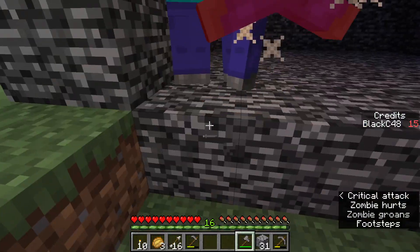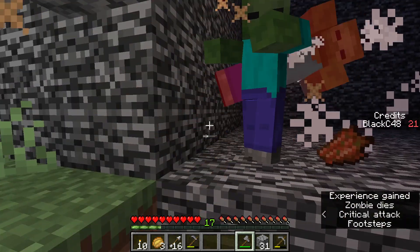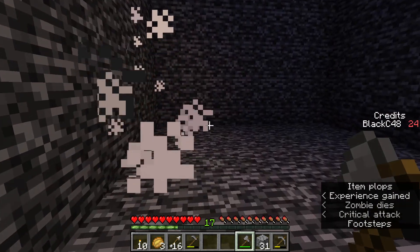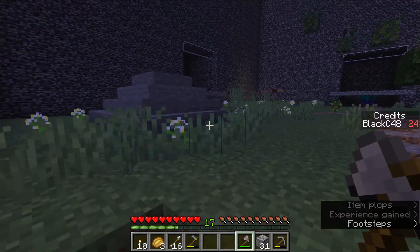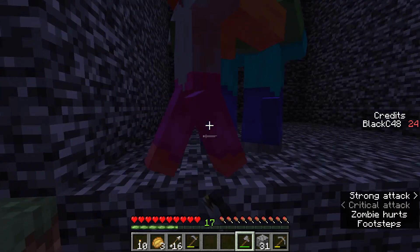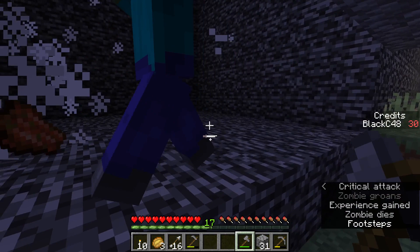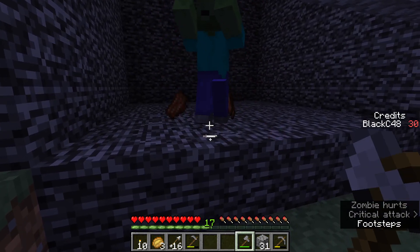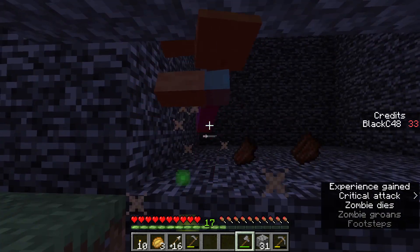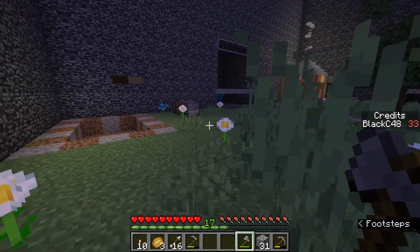Let's start using the new axe and then I'll have some credits so I can consider what kind of upgrade to do — tool upgrade, weapon upgrade, or armor upgrade. In terms of tools, a stone axe works quite nice because you can actually two-shot a zombie if you do critical hits. A diamond sword — you can swing it a lot faster, and that's the advantage of a sword over an axe.